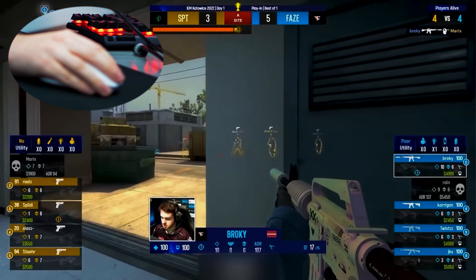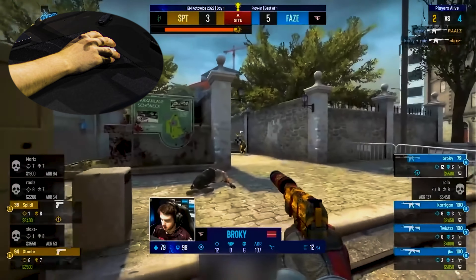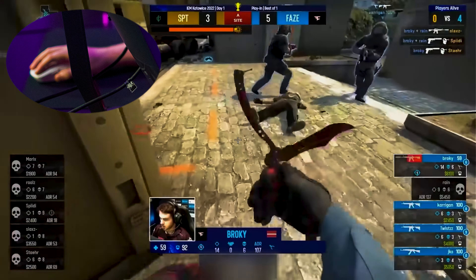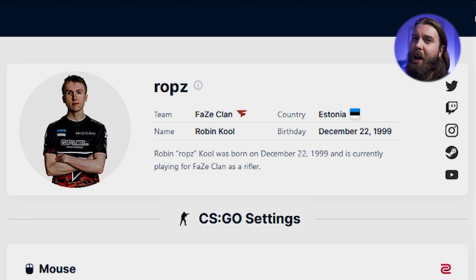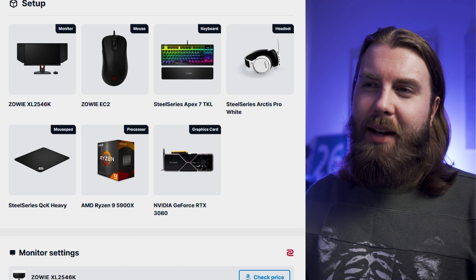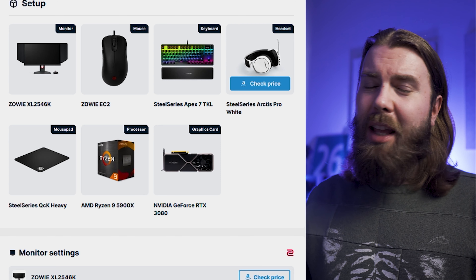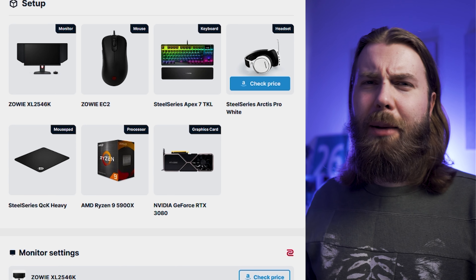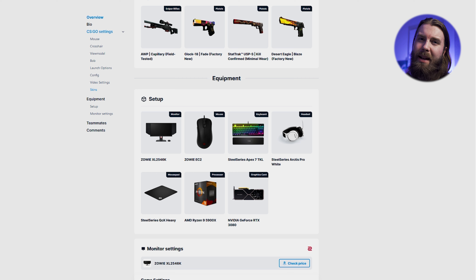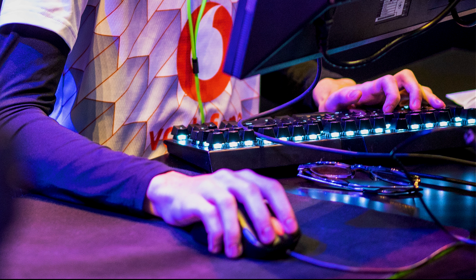Then we have broky — again using the G Pro X Superlight, but with a QCK Plus mousepad instead, the XL2546 monitor, and an Apex 7 TKL keyboard. Not much to complain about, though he might consider upgrading to the Apex Pro TKL. His eDPI is 760 — a bit higher than his teammates, still not high by any means but at least above the team average. DPI is 400 and sensitivity is 1.9. Broky seems to use a fairly standard palm grip with the GPX, or at least a very relaxed claw with a lot of palm contact.